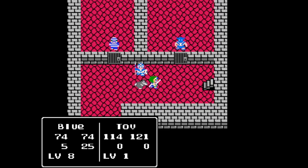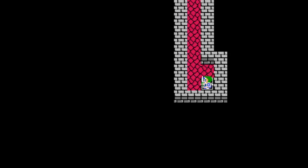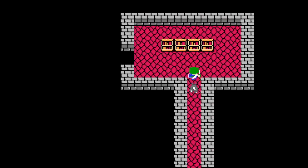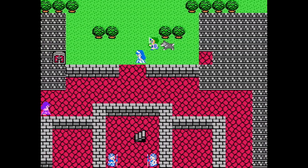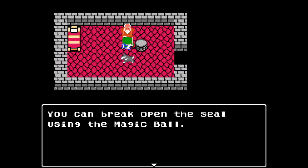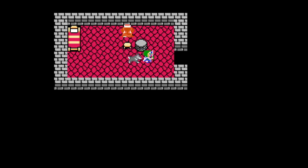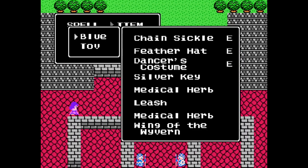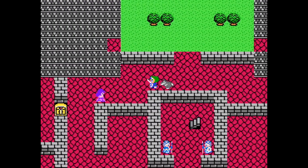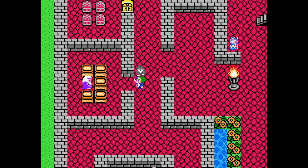We're back inside the castle — we just came from the tower through the little secret door there. Let's go ahead and explore all the possible goodies we can get just from having a new key. First up is to the left. Hello dude. 'You can break open the seal using the magic pole — an old man in Reef can tell you more.' Well, that seems important. One thing I miss about having party members is inventory space.